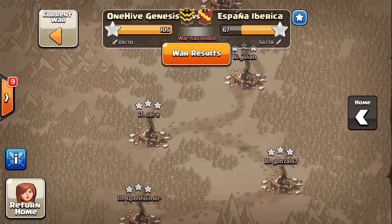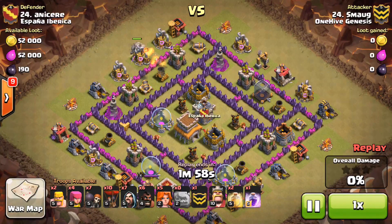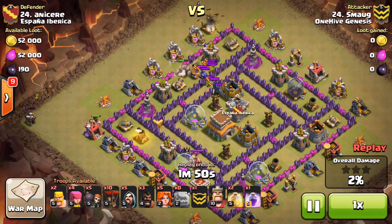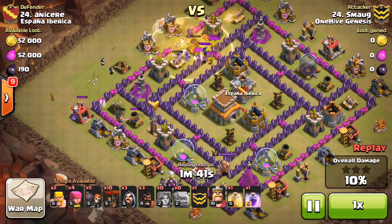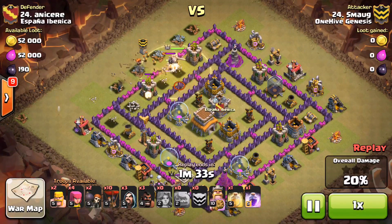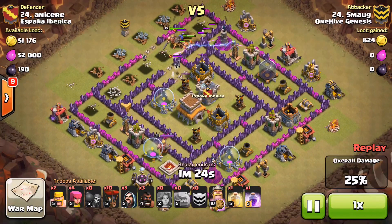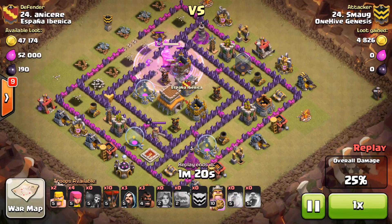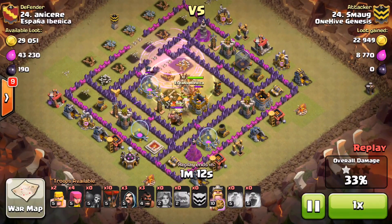Next one — Smog versus 24. Sweet attack. People were asking if you can do GoValo at town hall eight — here you go, done very well. He brought five valks and six hogs. The hogs got sent in without a tank or heal and went down pretty quickly, taking out one defensive building. But the valk part — everything is going in right here, the funnel was created, wall breakers sent in to help get into the core. No jump spell at town hall eight, so you've got to do it the old-fashioned way. Smog does a good job. Drops a rage — a little far back, could have been more toward the core — but the heal was nice.